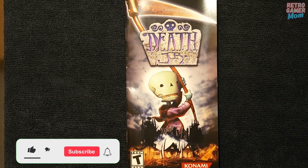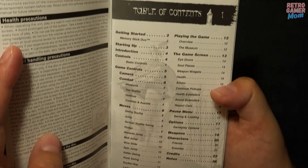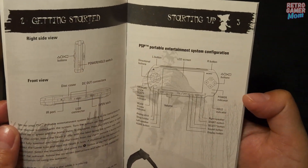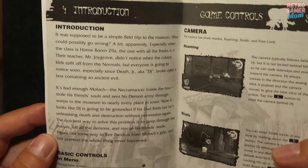It's Manual Monday and today we are taking a look at PSP game manual Death Jr. Let's jump in. We have the table of contents, getting started, showing you your PSP and all the buttons, and we have the introduction to the game.